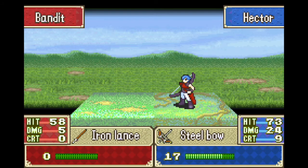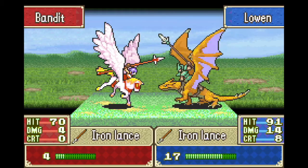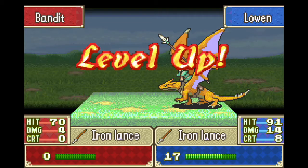In this enemy phase, Hector, Serah, and Lowen are just going to mop up some enemies — nothing too threatening. Lowen's going to get a dodge here, and a great crit. You love seeing the crit animations, always very satisfying. Lowen easily survives this enemy phase even if everything hits him, because Allewood is going to distract one of the Pegasus Knights.